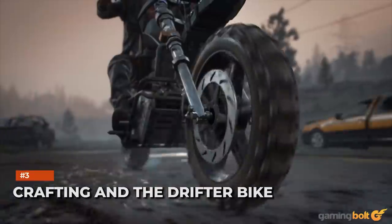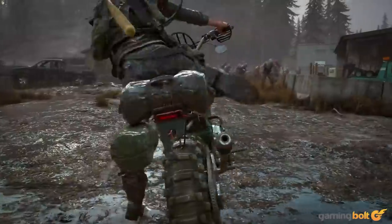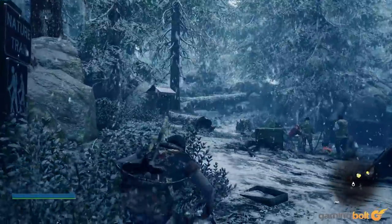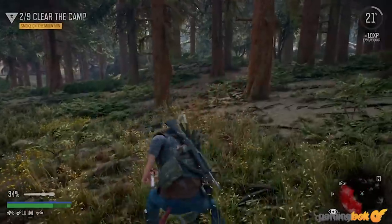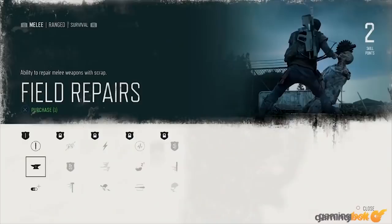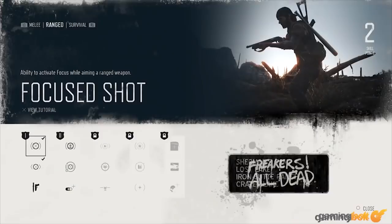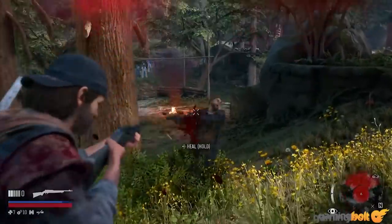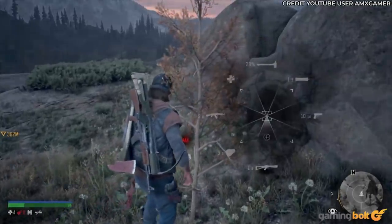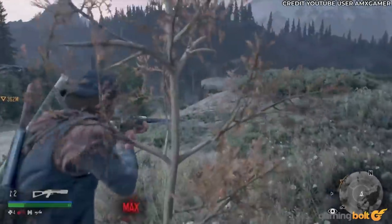Crafting and the Drifter Bike: While Deacon won't have to manage his hunger or thirst, he doesn't have unlimited resources for tackling the world. Locating bandages and first aid kits is necessary for restoring health, and you'll need to search for ammo or buy it. Crafting is also essential, providing new melee weapons along with Molotov cocktails, cocktails for restoring stamina and focus, and much more. Bandages and health cocktails can also be crafted to bolster your chances of survival. As you unlock more crafting recipes and locate different resources, you'll be able to craft more items and weapons.